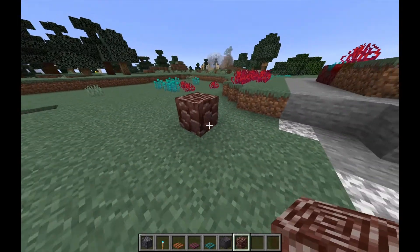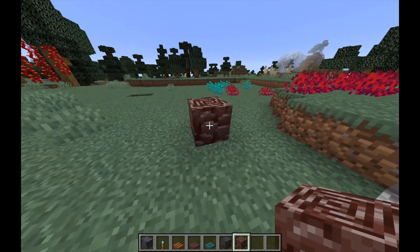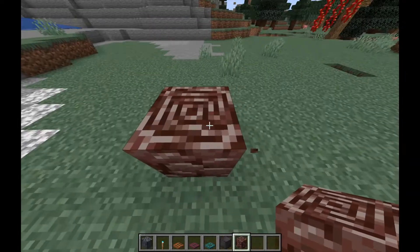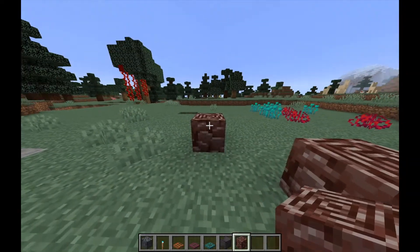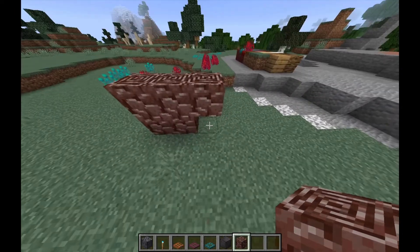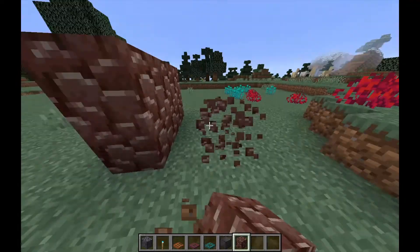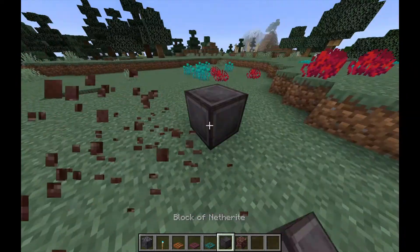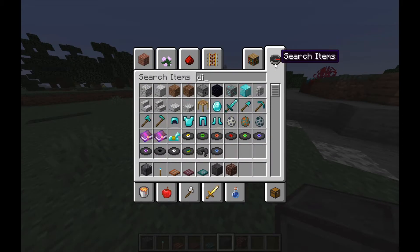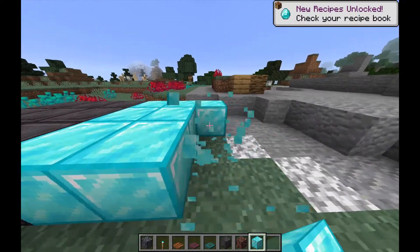I can't tell whether it looks like a rose — up here is a curly part and these are the petals — or whether it looks like a really, really messed-up pillar. Like, it used to be a pillar but it had a midlife crisis. They don't follow log rules. That is a nice texture.